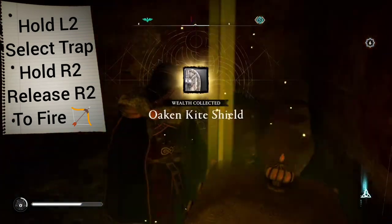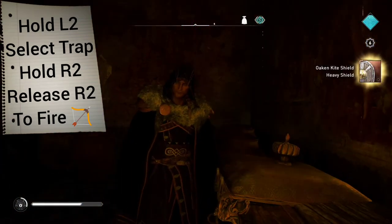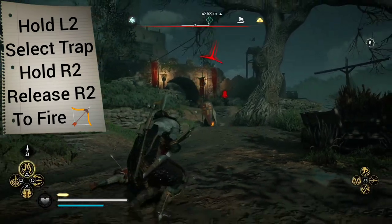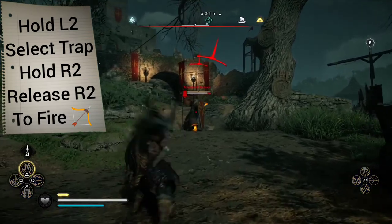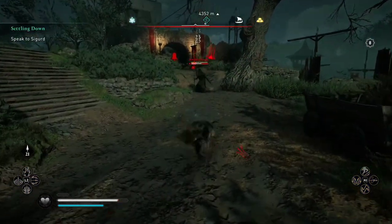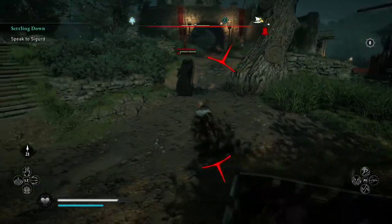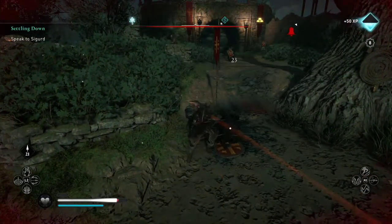And of course, as with using this to break walls to get nice treasure, we can also use the same process to light up our enemies as well — especially these tough standard bears. I hope you've enjoyed it. Thanks for watching and good luck.